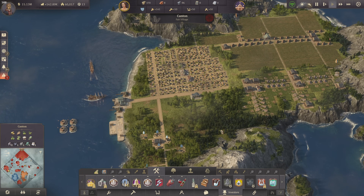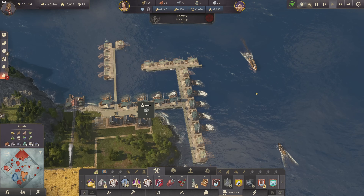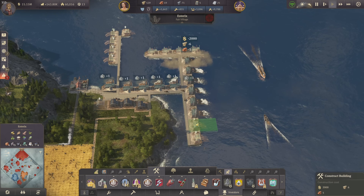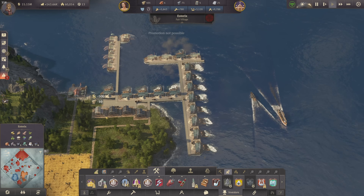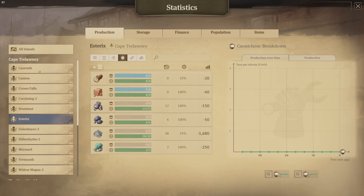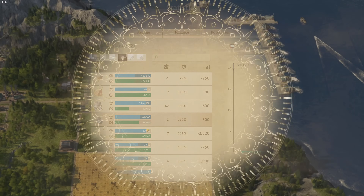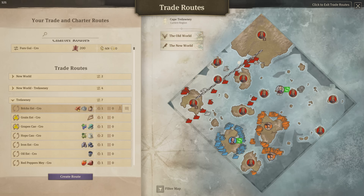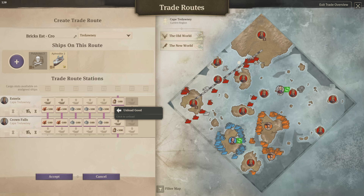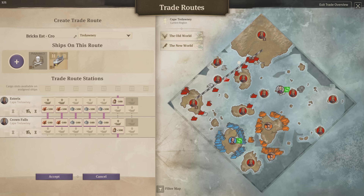Or we can make a new beach area — we have the sand right here. Let's build more. That should be enough. Let's build that warehouse here. With that we have a combined production for sand of 49, which is a nice surplus again.